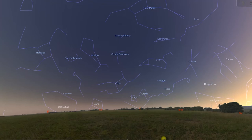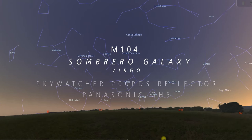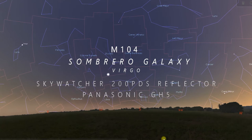Hello and welcome to my astronomy nights. In this video I'm looking at M104, the Sombrero Galaxy. The Sombrero Galaxy is located within the constellation of Virgo.